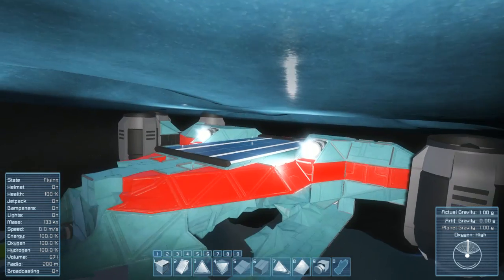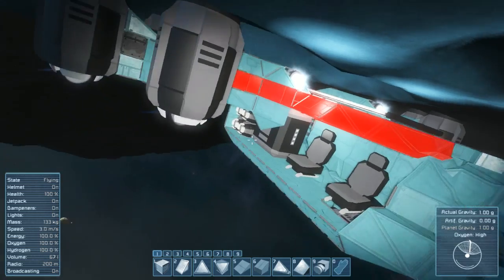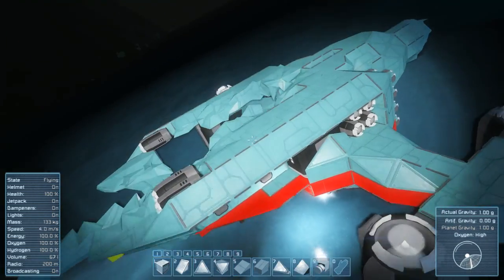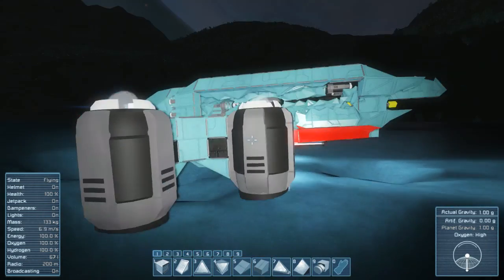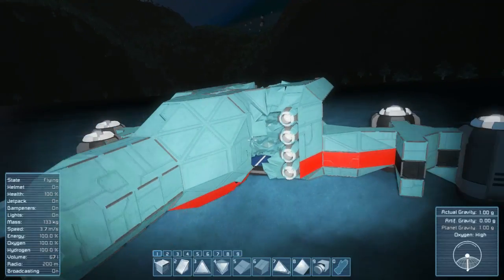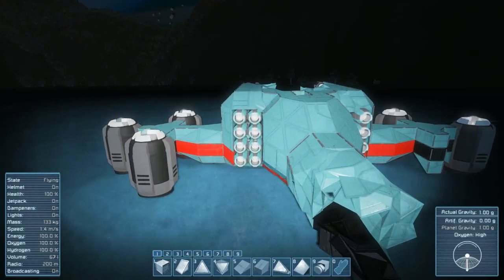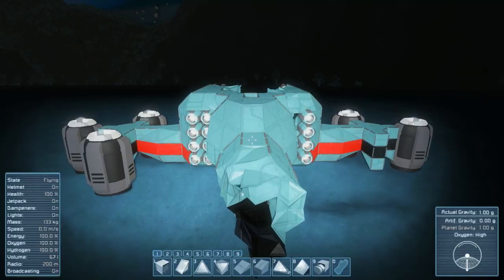Primary thrusters are still there. Looks like the descending thrusters are still there. We've got reverse, we've got one directional — sideways it is — and we've got three-fourths of the forward thrusters as well.